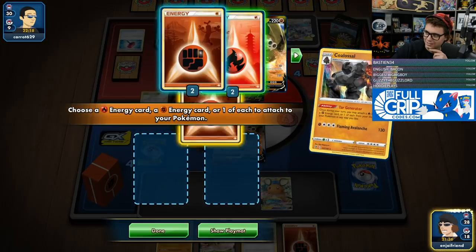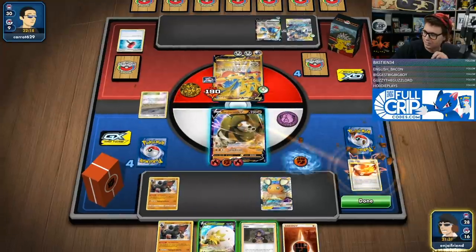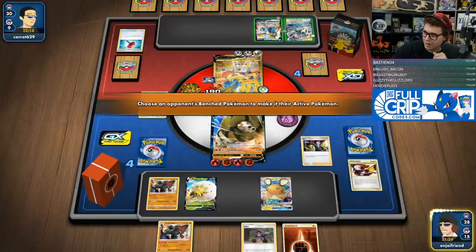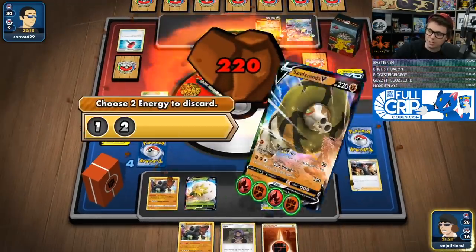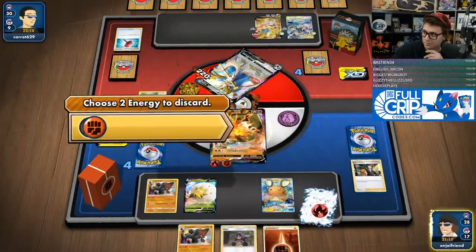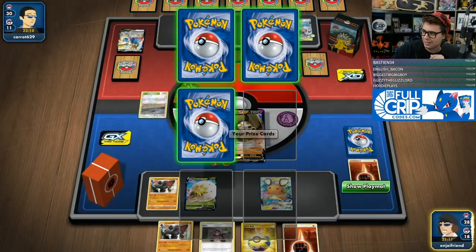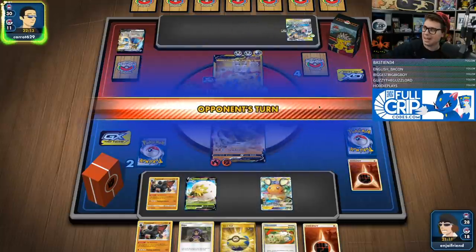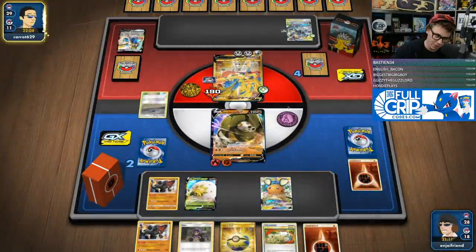We go Tar Generator, then we go Eldegoss, Boss up this one, give him the old Sand Breath. I know they have Boss's Orders in their hand, but so long as they don't hit Crushing Hammer. If they Crushing Hammer and knock out my Colossal, that's tough. But we're going for that play — we know you have Boss, but then I just go energy drop, KO Zacian, GGs.